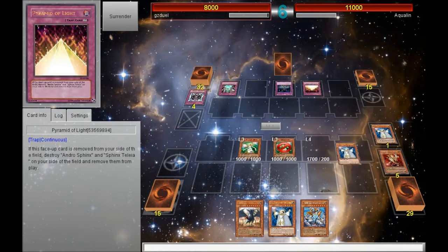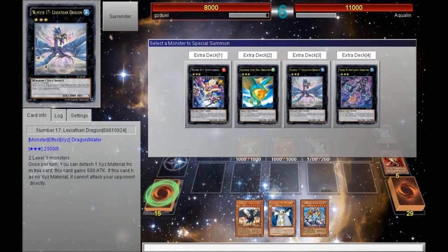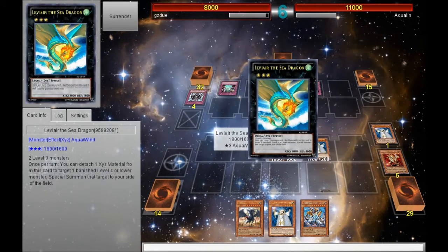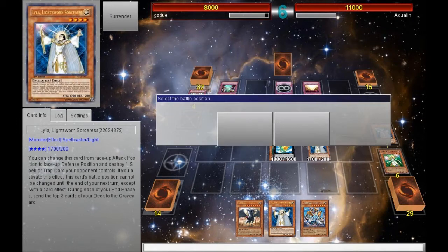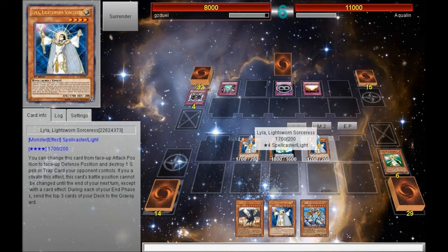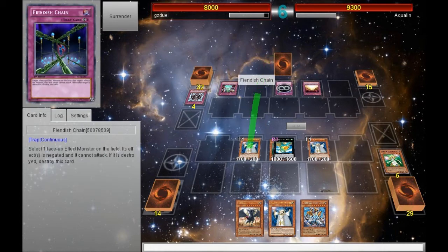I don't even need to use Lyla's effect right away — I could just attack first, and then use Lyla's effect in Main Phase 2. So I'm going to go for Levier, pull back another Lyla, and attack with all three monsters. In Main Phase 2, I'll use both Lylas' effects to get rid of Pyramid and Gaia. Then I'm going to overlay the two Lylas for Laval Chain, use Laval Chain's effect to dump one more Lightsworn monster, and after that I'll be able to summon out Judgment Dragon if I need to.